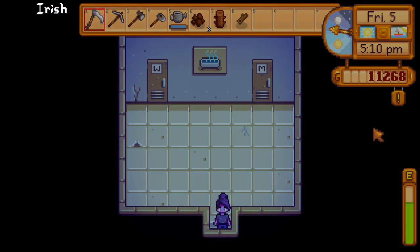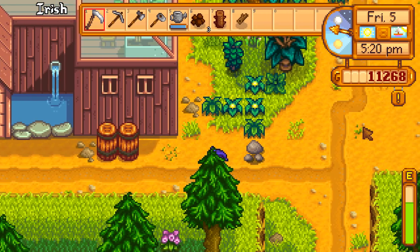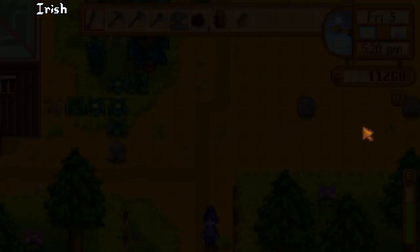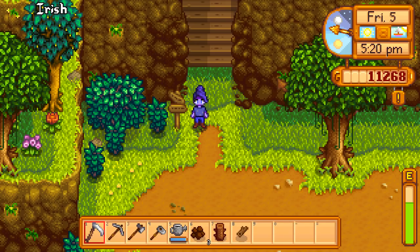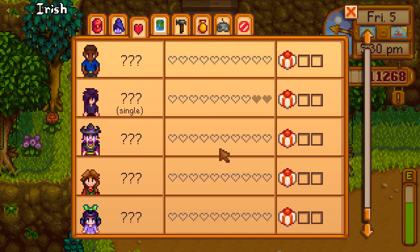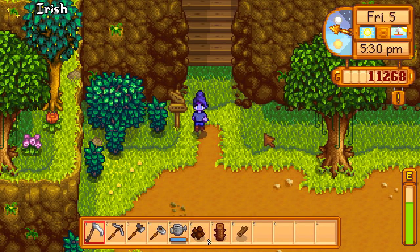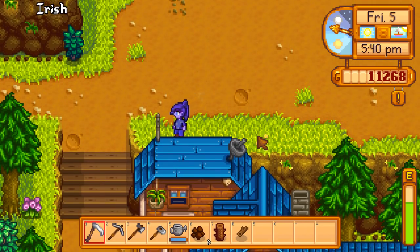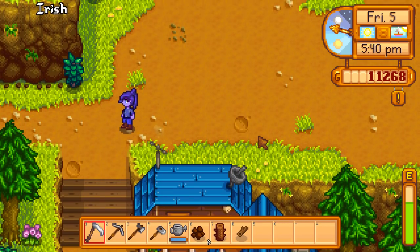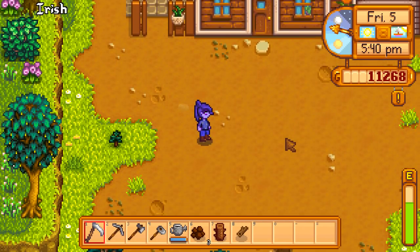Events work perfectly fine with multiple farmer characters. For example, during the Flower Dance, all it took was right-clicking Dakota's avatar, which prompted the 'do you want to dance?' option. Yoshi and Dakota danced together while Irish had to stand around alone watching from a distance.